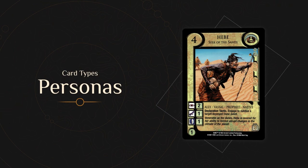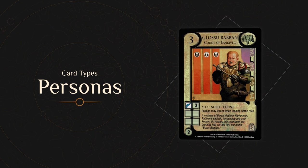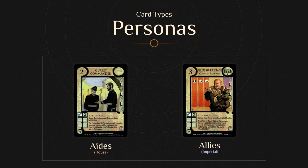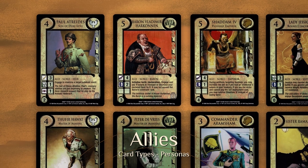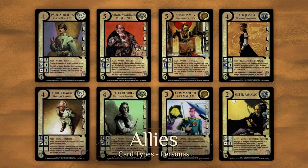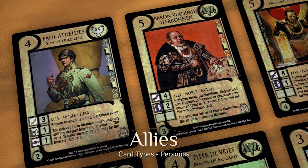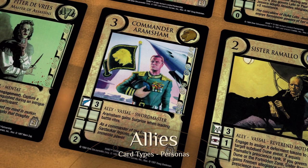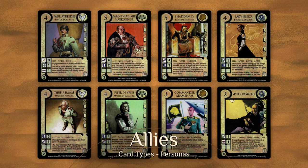Personas are yellow-faced cards. They are the central characters in the game, divided into two subtypes: Allies, which are Imperial cards, and Aids, which are House cards. A Persona cannot be both an ally and an aide. Allies are prominent individuals who serve an Imperial power, subtyped as Nobles or Vassals. Nobles are hereditary members of the Imperial aristocracy, and Vassals are commoners who have distinguished themselves by their service. An ally cannot be both a Noble and a Vassal.